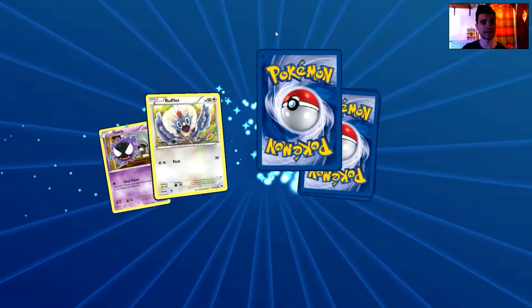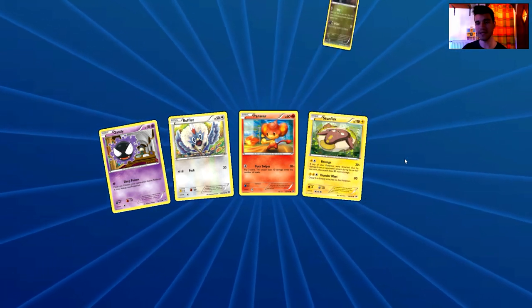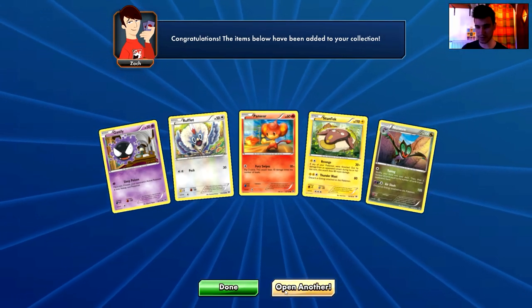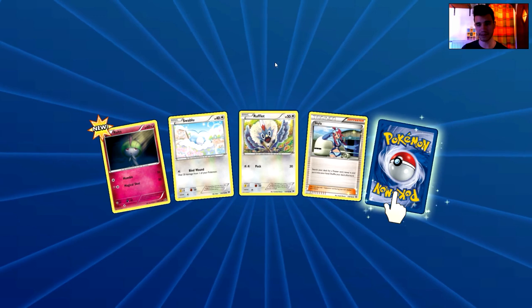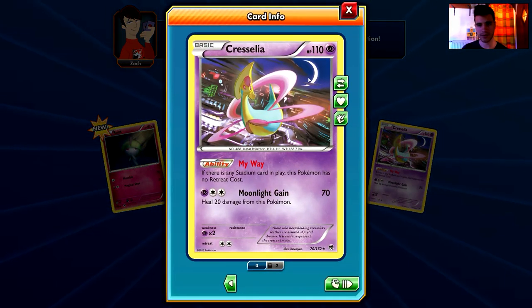Fourth pack: a Gastly, a Rufflet, a Pansage, a Stunfisk, and the rare is a Noivern — a non-holo rare. I'm definitely trading Noivern, my friends. Next pack: a Ralt, a Swablu, a Rufflet, a Skyla, and the rare is a Cresselia — also a non-holo rare card.